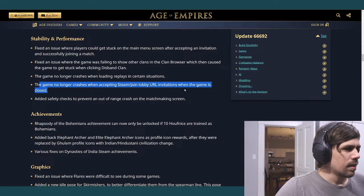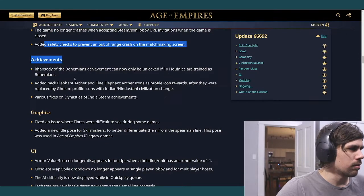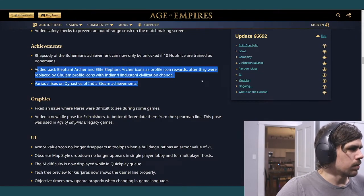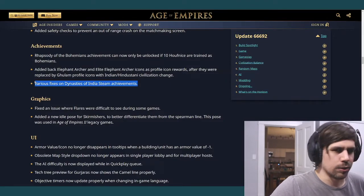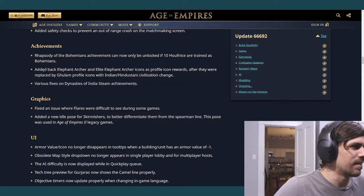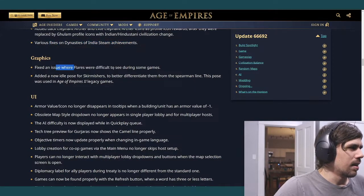It no longer crashes in certain gameplay situations. Added safety checks to out-of-range crash events on the matchmaking screen. Achievements are fixed too — you kept getting victories attributed to Bengalis or Dravidians when you didn't even play them. Your opponent was that civ, or that civ wasn't even in the match, and you'd still get the achievement. There were definitely bugs with Dynasties of India achievements.